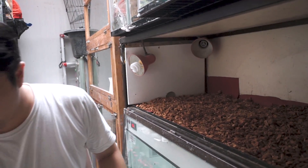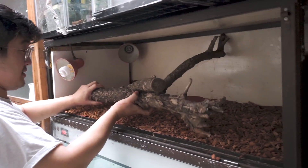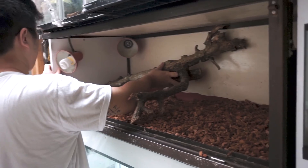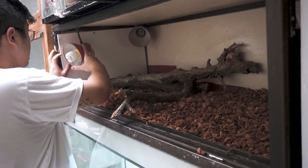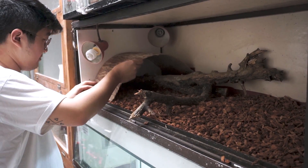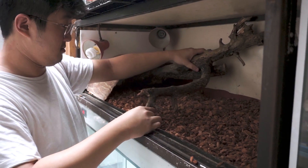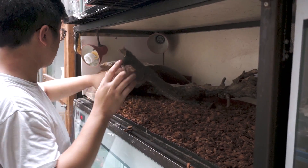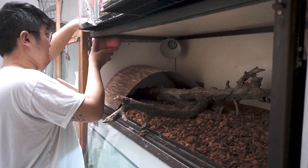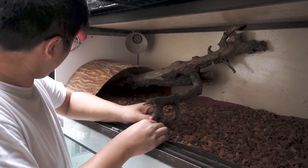Ini gue udah nyomot beberapa kayu-kayuan, tapi ini udah gue sterilkan dulu, udah gue bersihin, udah dikasih disinfektan dan segala macam, jadi aman banget buat hewan-hewan di sini. Di sebelah sini kita kasih spot hiding, spot hiding cafe buat dia ngumpet. Oke, disini ada hiding cafe.